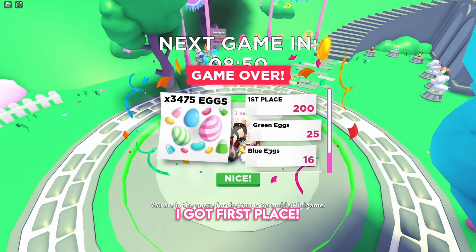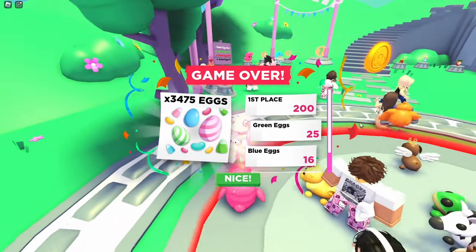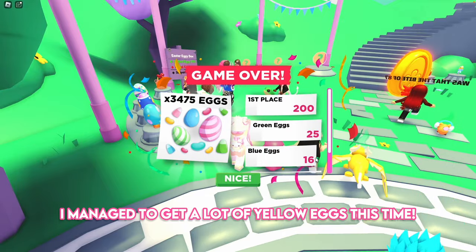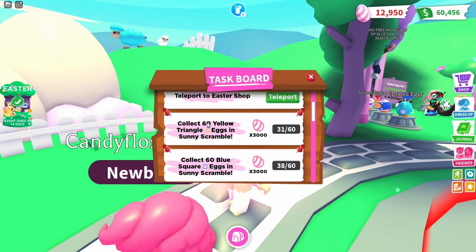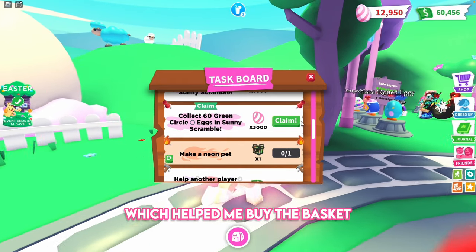I got first place and 3,475 eggs! I managed to get a lot of yellow eggs this time. There are new Easter tasks on the task board — this one gave me 3,000 eggs, which helped me buy the basket.